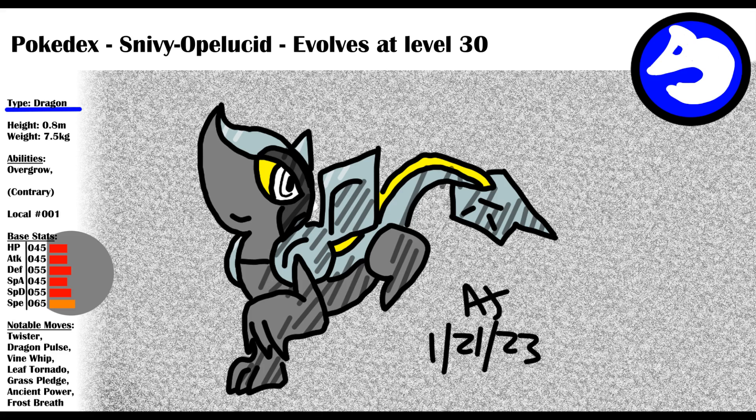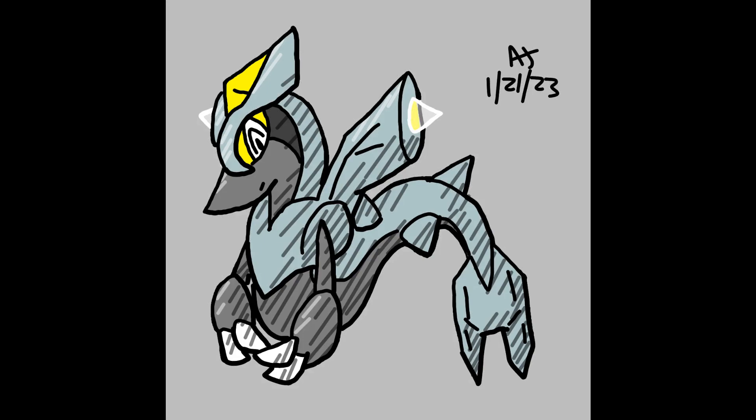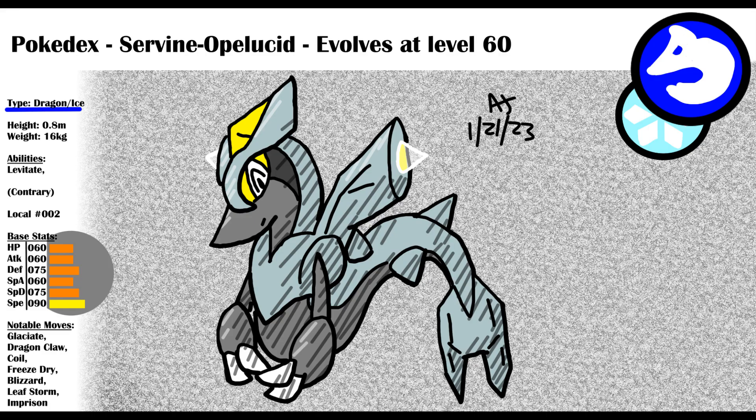Let's say you pick Snivy. It evolves into Servine at level 30, gaining the ice type. Servine now has the ability Levitate and a fierce personality. They fly in with blizzards and increase their power to freeze their prey. As soon as Snivy evolves, it learns Kyurem's signature move Glaciate. Servine will be quite powerful, especially with its hidden ability Contrary, allowing it to gain power from Draco Meteor and Leaf Storm. I like the idea of really late evolution for these Pokemon, since it will evolve to be so powerful.